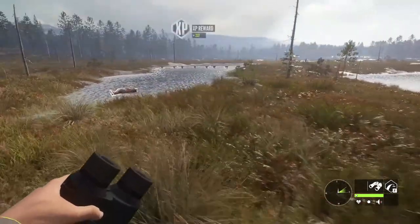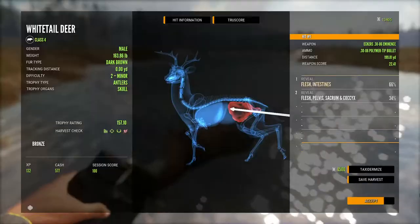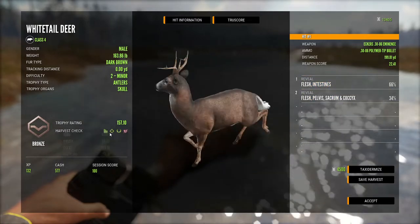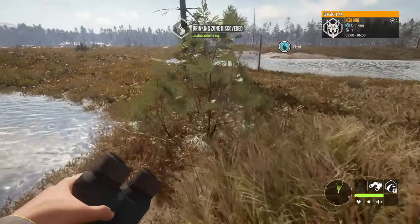Here's the first one we shot — apparently he was standing in the water. He did end up scoring 216; it was a gold. Pretty good buck to start it. This other one is right here. They didn't really fall too far away from each other, but he ended up scoring 157. We did not hit vitals on him.